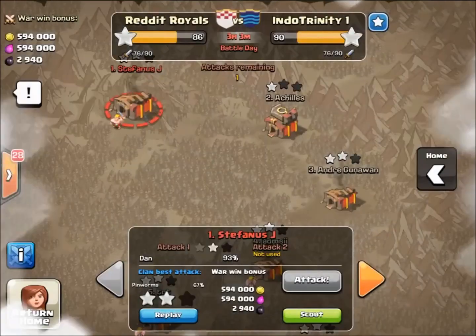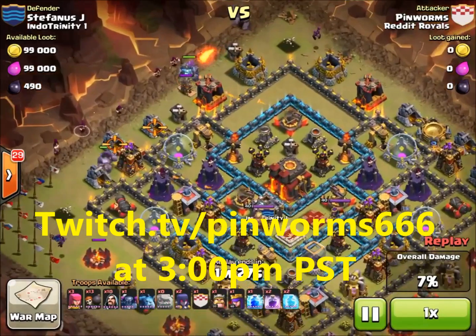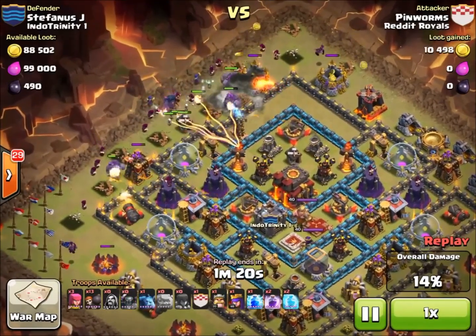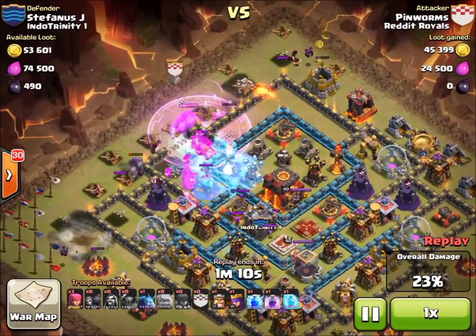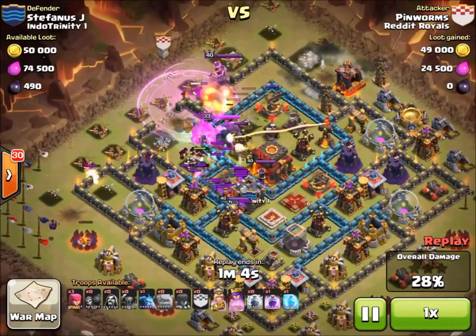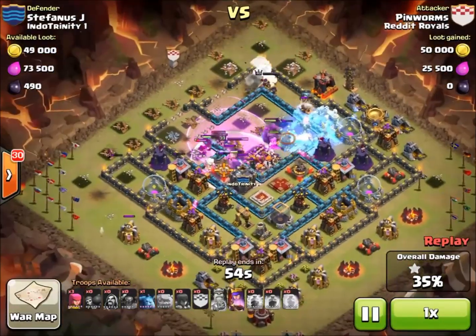Thank you guys so much for tuning in. I stream every day on Twitch at 3 p.m. Pacific time — my Twitch channel is Pinworm666 on Twitch.tv, you can see it on the screen. If you come to my channel, the first time I say 'YouTube password,' whoever says 67% first wins 1,000 gold. That gold can be used for raffle tickets for $10 iTunes and Google Play giveaways we're doing every day. Make sure you tune in at 3 p.m. Pacific time. Thanks for checking out the video, and big shout-out to Eliminate for putting up a sick war — we're looking forward to the rematch. Take care.